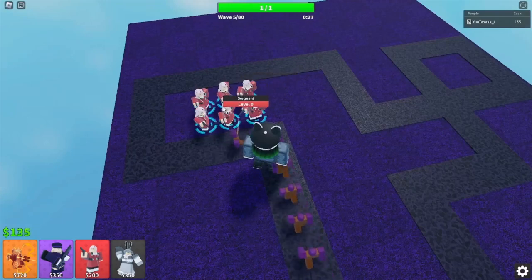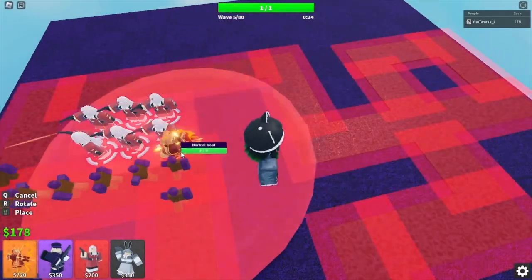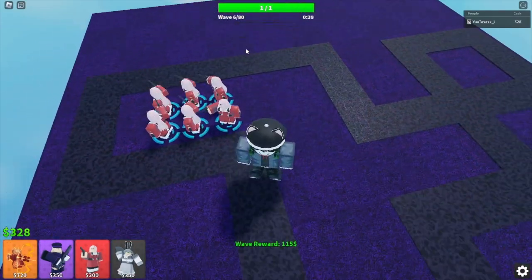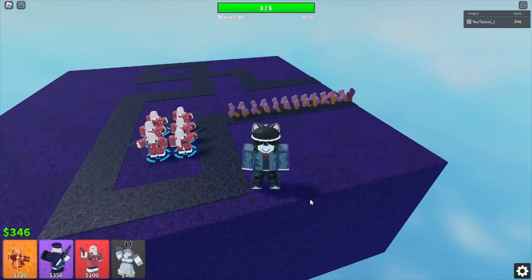After you get six Sergeants — basically doing 12 damage when they all shoot — you want to save up for Sarisa and place her right here. You don't have to have auto-skip on for this strategy, but you can.